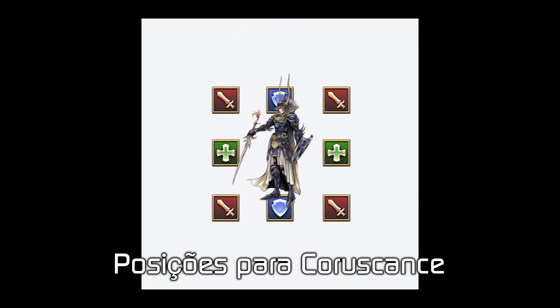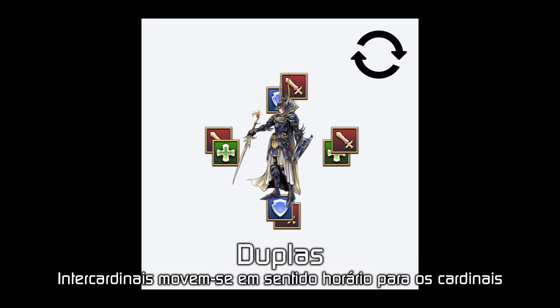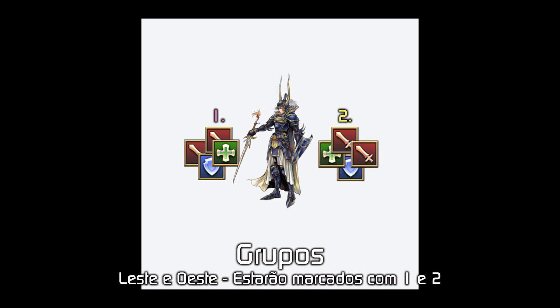No início da luta, é necessário escolher posições, grupos e duplas para todos os jogadores. Para posições, recomendo tanques para o norte e sul, healers para leste e oeste e DPS para todas as posições intercardinais. Para as duplas, os intercardinais podem apenas mover-se em sentido horário para os cardinais, sempre um DPS com um tanque e um DPS com um healer. Para os grupos, apenas dividam-se em leste e oeste, evidenciado pelas marcas 1 e 2 que ficaram na arena, sempre com um tanque, um healer e dois DPS. Essas marcações serão utilizadas durante toda a luta para resolver diferentes mecânicas.